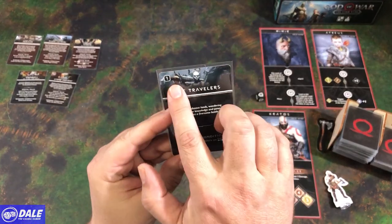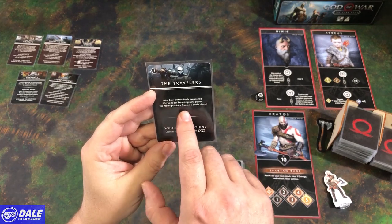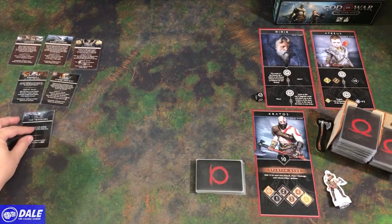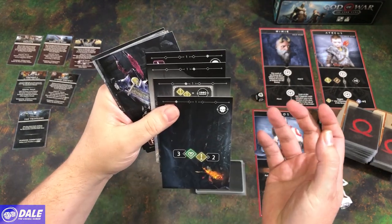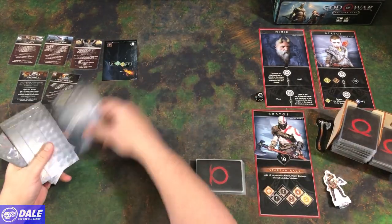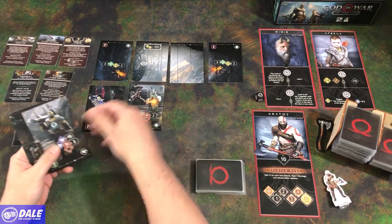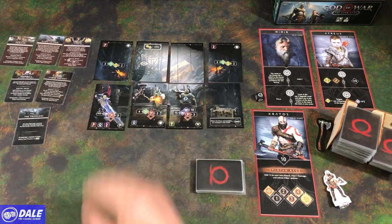Our first scenario is scene one: the Travelers — men from distant lands wandering the world for knowledge and power. The Norns predict a fearsome battle ahead. Our win condition is to defeat both travelers, and the card tells you where on the board they'll be. We find the scenario layout and place tiles top left and so forth, then bottom left and out.